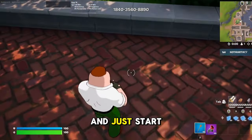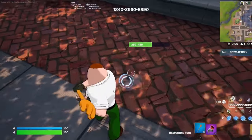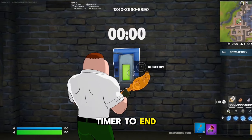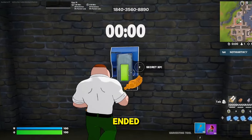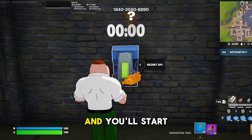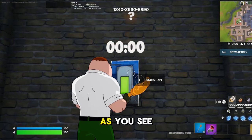Go over there with your grappler as well and just start breaking the floor. Now drop down and wait for the 15-minute timer to end. Once it ends, go ahead and interact with the button just like that and you'll start gaining insane XP.